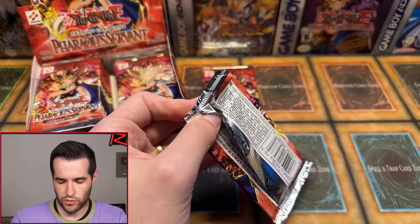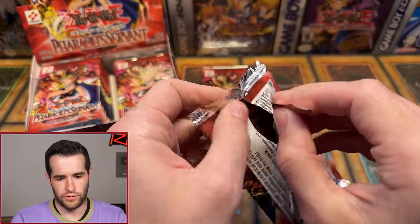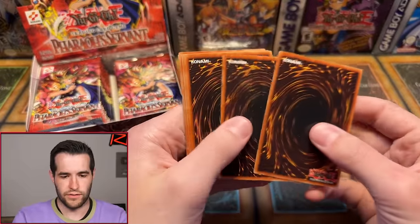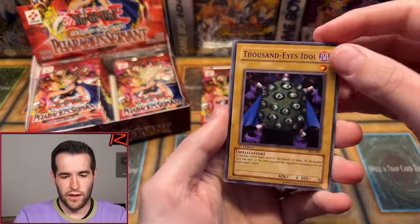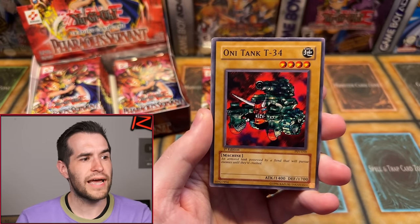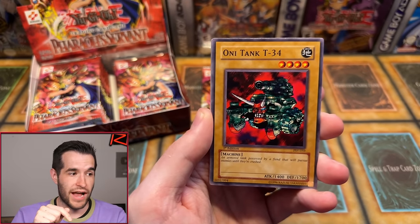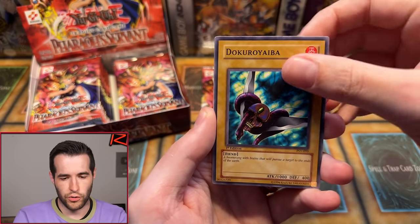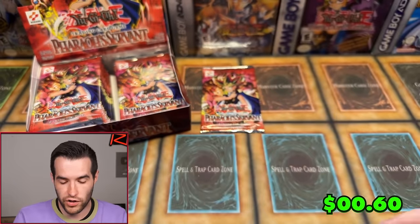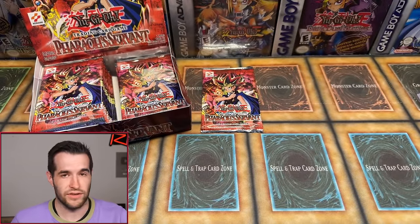Third pack for Austin P. Thousand Eyes Idol, Wing Weaver, Four-Star Ladybug of Doom, Armored Glass, Oni Tank Ruxin 34 — that's two out of three, two Oni Tank Ruxin 34s, keep track in the comments. Doku Royaiba, Dark Bat, Insect Imitation, and we have Magic Drain. Pretty good card — it's kind of like Magic Jammer except you don't have to discard, but they can counter it if they have a card to discard.